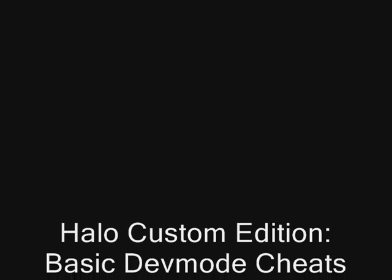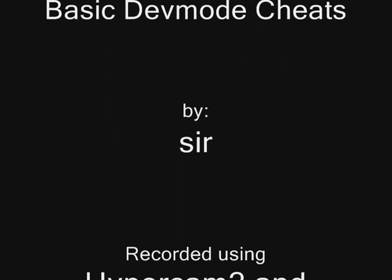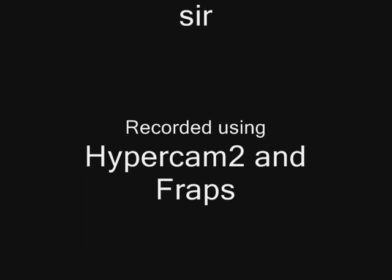That's pretty much it. If you want to find more commands, just search Google for 'Halo CE dev mode commands' or something like that.